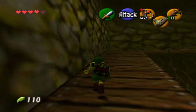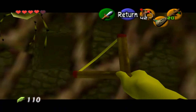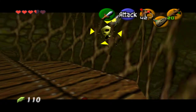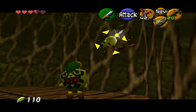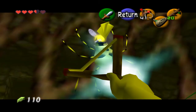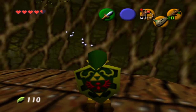My rupee cap was raised to 200 from the Skulltula reward. And that's a Gold Skulltula over there. I probably need something else to reach some of these — I just can't get to them. I think it was a hookshot or a boomerang or something like that to reach certain Gold Skulltulas.